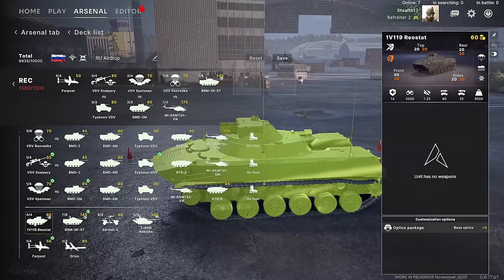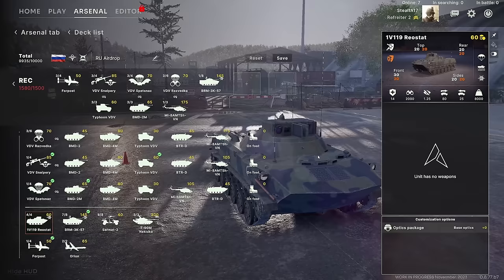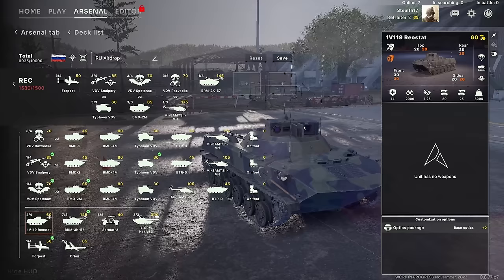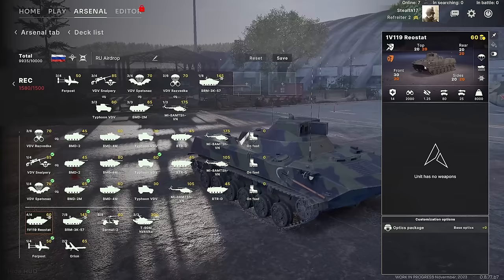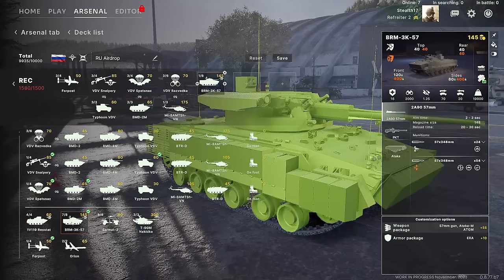Other reconnaissance options include the 1V119 Rheostat — it looks like it might have an HGM launcher on it, but it is just an optics package. Much like other recon counterparts, it has a laser designator so you can call in laser-guided strikes. You don't call in the strike with the vehicle; you just use the laser to mark a target and then bring in a different unit to capitalize on that designation. However, the Rheostat is very thin-skinned — 30, 30, 20, 20 armor values. Keep this guy farther back if you can, because it is defenseless and very easy to kill.